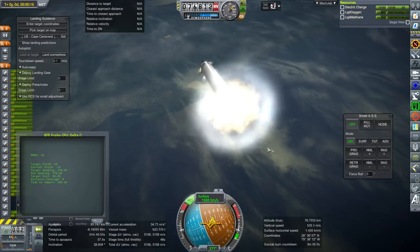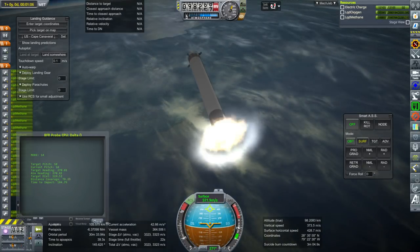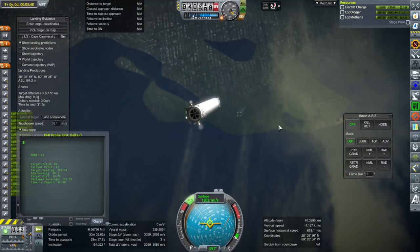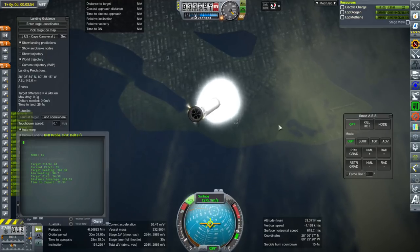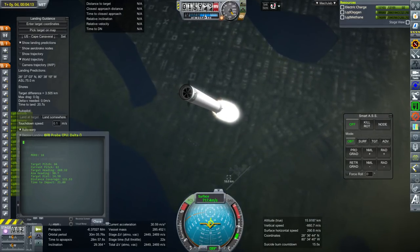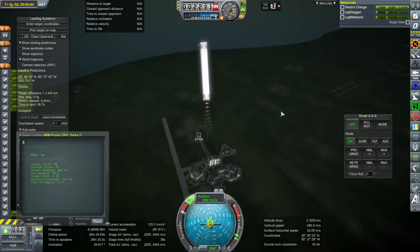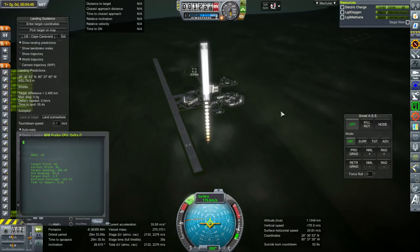One other aspect of how it works in Realism Overhaul versus stock is that it's much faster. The vehicle is going much faster coming down — before it does the 40km retro burn, it's coming down at like 1,500 meters per second. It doesn't take very long to get back to Cape Canaveral. The engine shutdown from 40km to 15km is altitude dependent, not velocity dependent. That's because it has more to do with atmospheric density and making sure the atmosphere doesn't rip the vehicle apart.